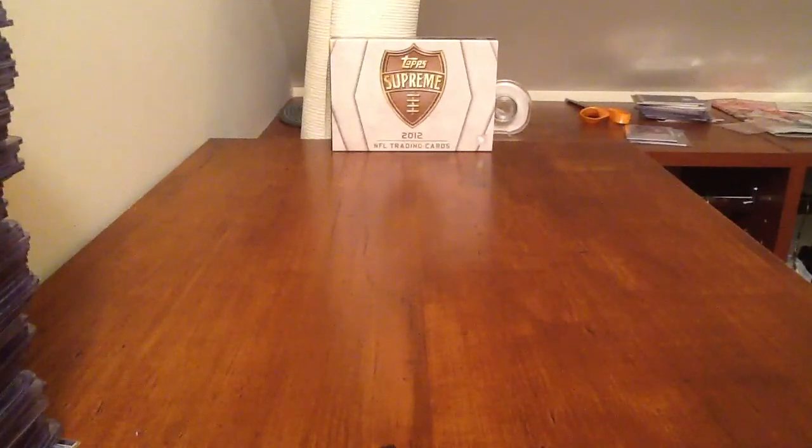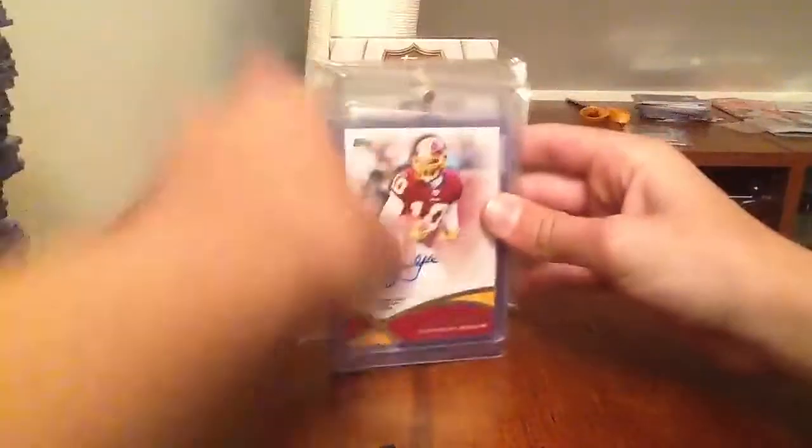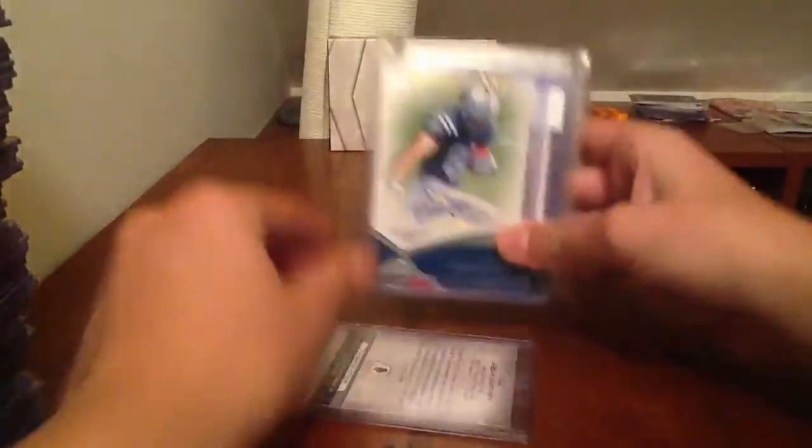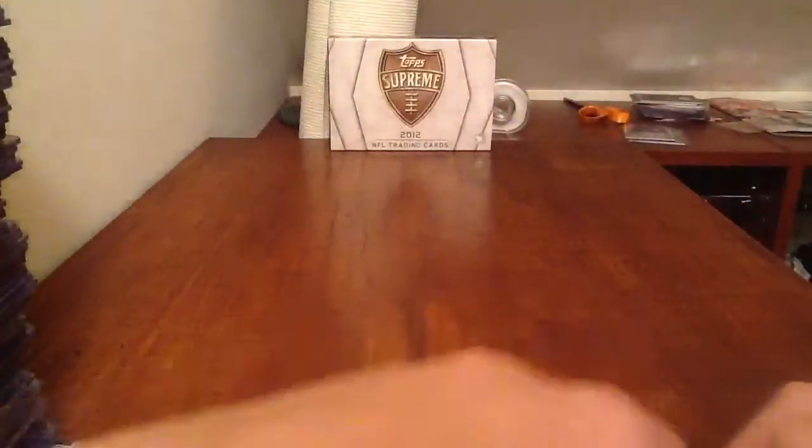This is just to let you guys know what I'm looking for and what I have. So we'll start with one set I'm trying to do: the 2012 Topps Playmakers. This is what I have so far: Jabbar Gaffney, Colby Fliener, Ahmad Bradshaw, Percy Harvin, Jimmy Graham, Jason Pierre-Paul, Marshawn Lynch, and Luke Kuechly. So I know it's not a lot, but I guess it's a start. So I'm looking for those.